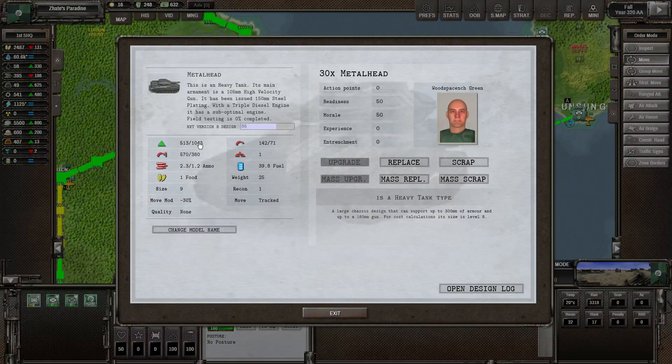Let's have a look at the stats of those tanks — 1,000 hit points versus non-infantry. Hard defense of 380, soft defense only 71 admittedly. Does use a bloody lot of ammo when it fires, and fuel too. They won't move often, but that should be pretty decent.